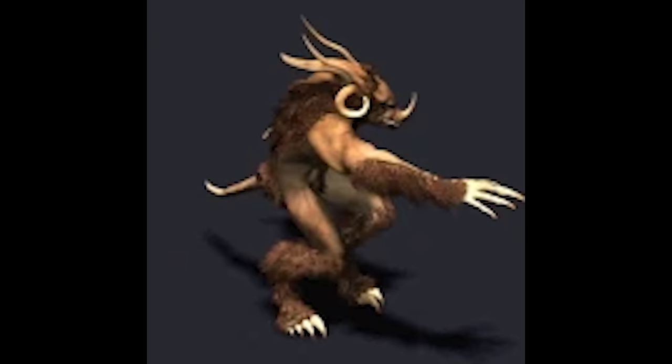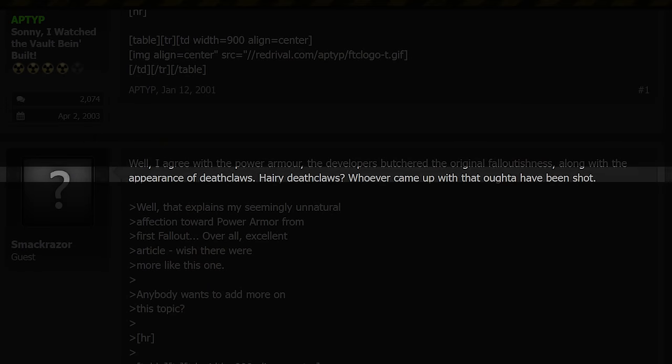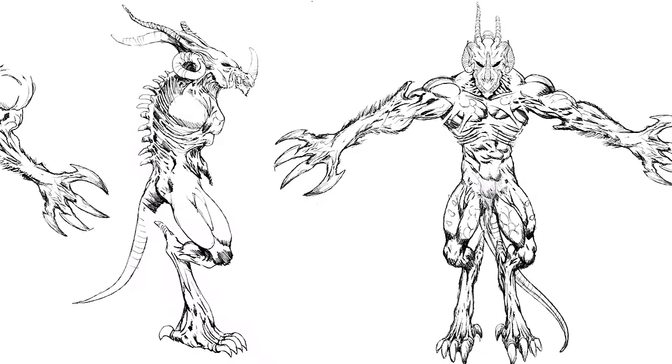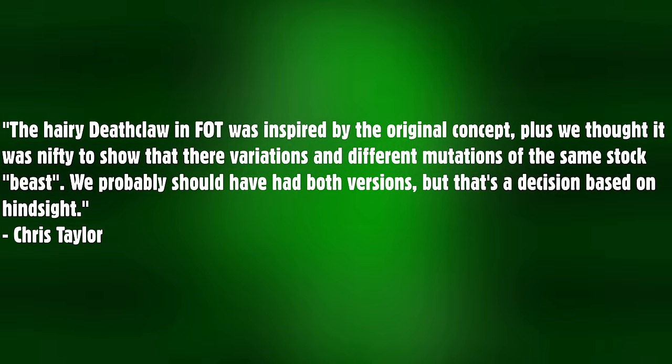Deathclaws would see their next overhaul in Tactics, introducing a new variant that's a mishmash of their final appearance in previous games and their original concept art. They'd be given multiple horns including a nose horn, and they move completely upright unlike earlier versions. This was a very controversial change, and it wasn't uncommon to find forum posts like 'hairy deathclaws - whoever came up with that should have been shot.' Despite the criticism, Chris Taylor recounted: 'The hairy deathclaw in Tactics was inspired by the original concept - plus we thought it was nifty to show that there are variations and different mutations of the same stock beast.'